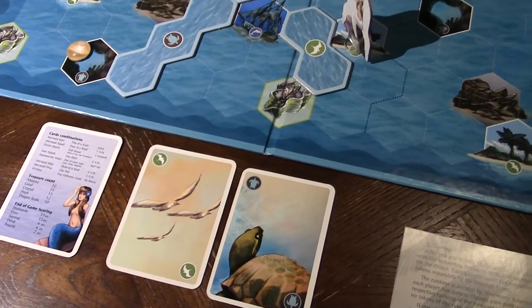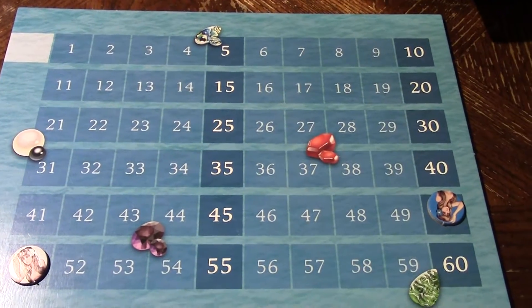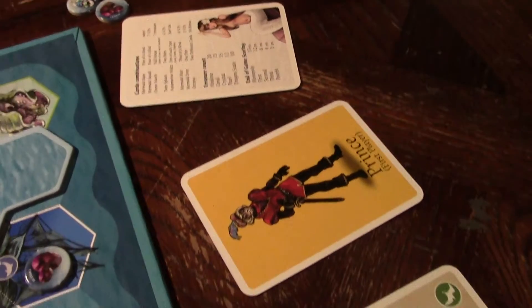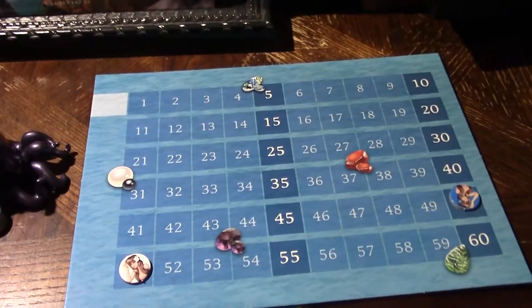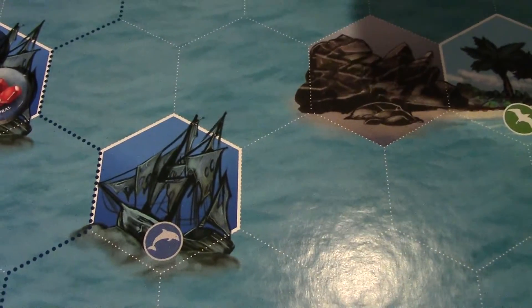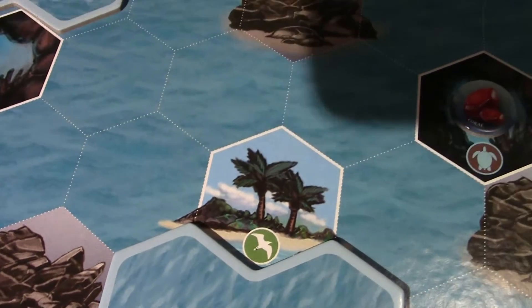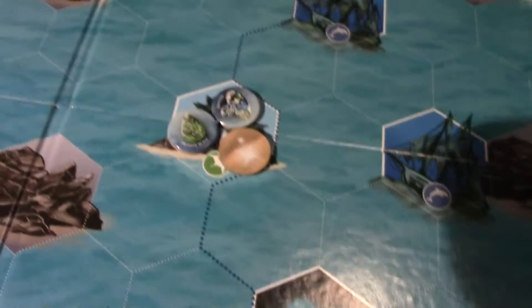That's the general game mechanic — no dice. The idea is to earn points on the point chart, and the person who gets the most points at the end of the game is the mermaid who grows legs, gets on land, and marries the prince. So all the mermaids are competing for the prince's hand in marriage. Throughout the game you have the ocean and various places: a sunken ship, an island, and a sea cave.